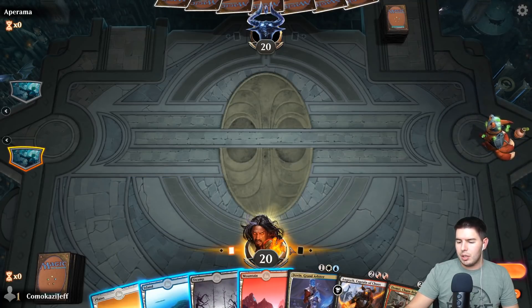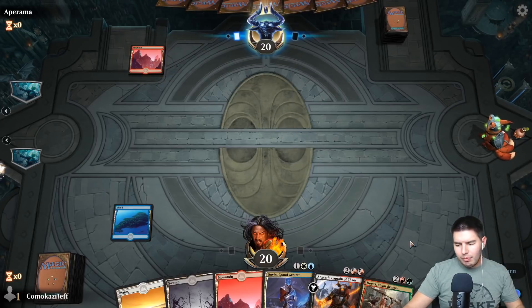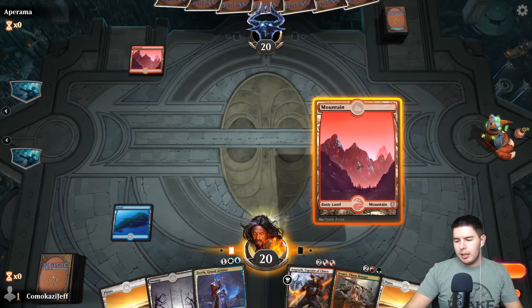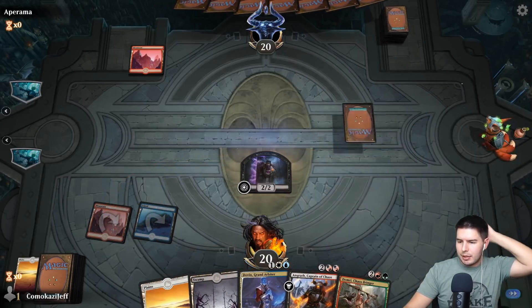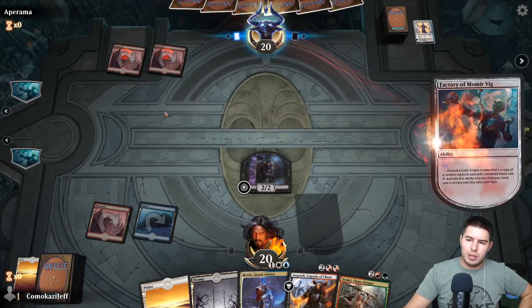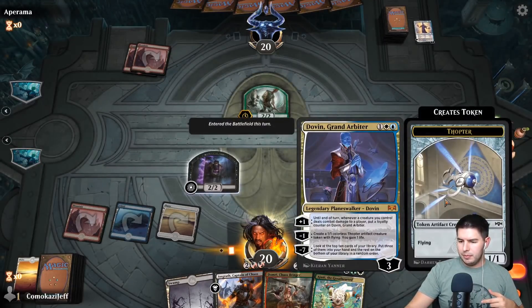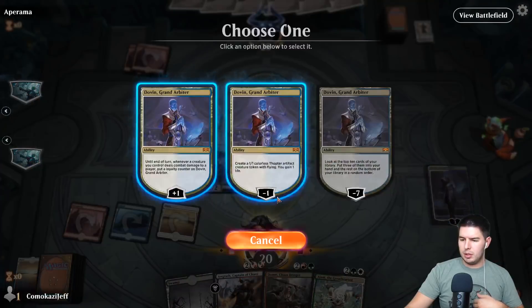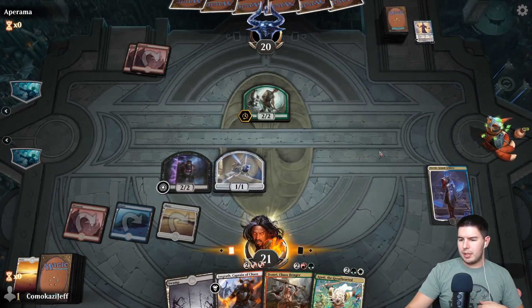We're gonna get out Dovin first. I just tapped and passed the turn — I'm way too indecisive. We'll play a Mountain, alright. We want a creature that ramps here — that works as well. A lot of people don't play on turn two when you're on the draw, but I think you always should, that's my opinion — especially in this format where you're not going to be discarding quite as often. It's hard to be a genius surrounded by lesser minds. Let's just create some Thopters.